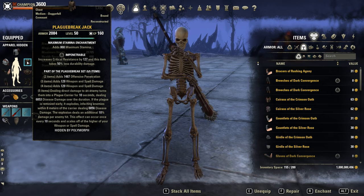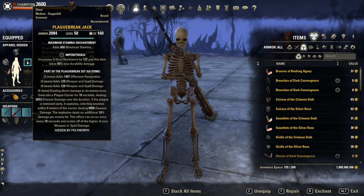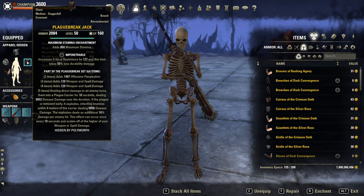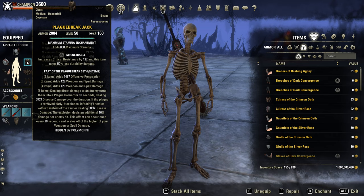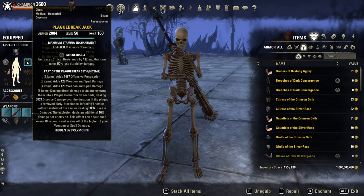The next set is a medium armor set. It gives 10 weapon and spell damage twice. Dealing direct damage to an enemy turns them into a plague carrier for 10 seconds, dealing disease damage over the duration. If the plague is removed early — so if someone purges it — it explodes, infecting enemies within 8 meters of the carrier dealing disease damage. The explosion deals an additional 10% damage per enemy hit. 10-second cooldown.